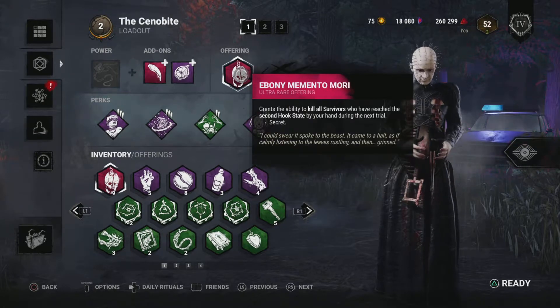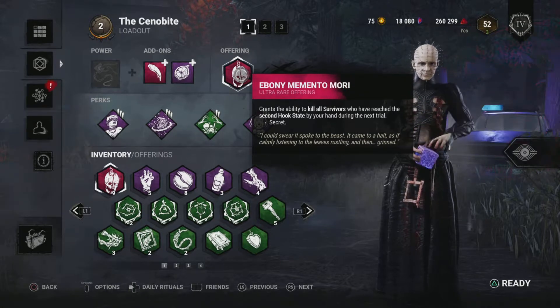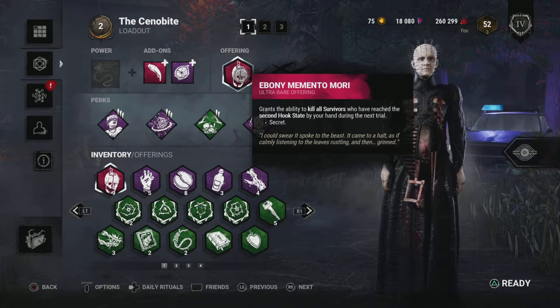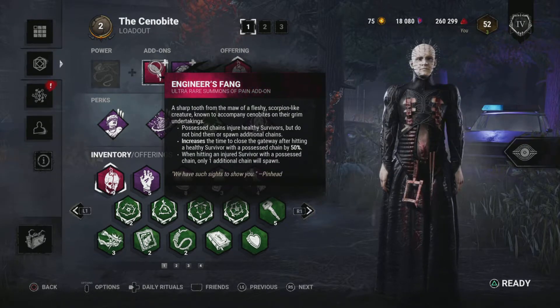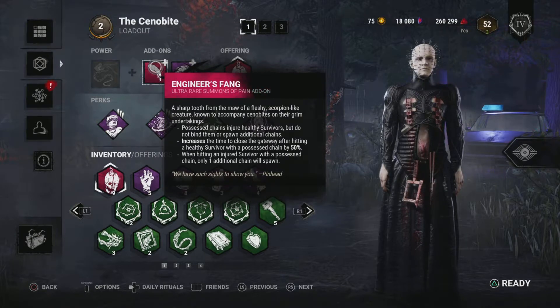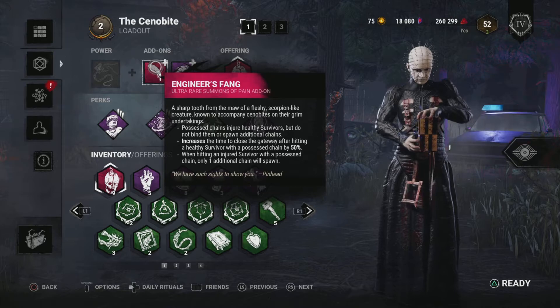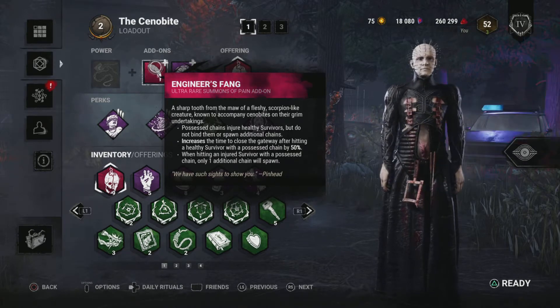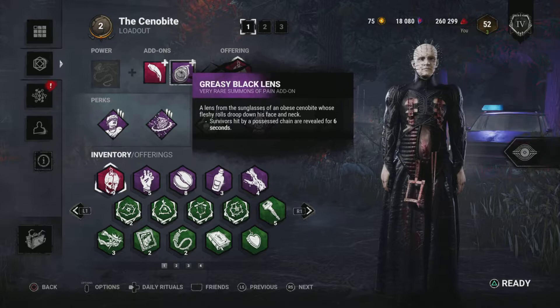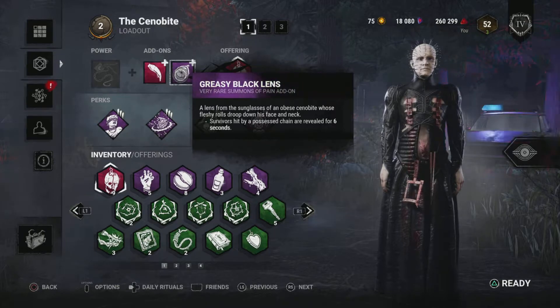I'm bringing Irimori because I have a sneaking suspicion that they will be leaving the game very soon, so we're going to see if we can kill some survivors with it. I'm also bringing the Engineer's Fang — every time I hit a survivor with a Possessed Chain, instead of them being bound, they will take damage and lose a health state. We cannot put them into the dying state with this, so if they're already injured and we hit them with the Possessed Chain, they'll just be bound instead.